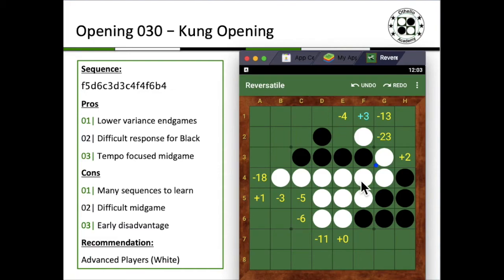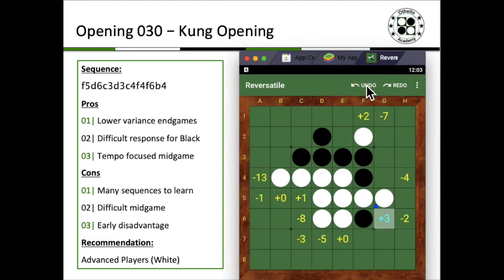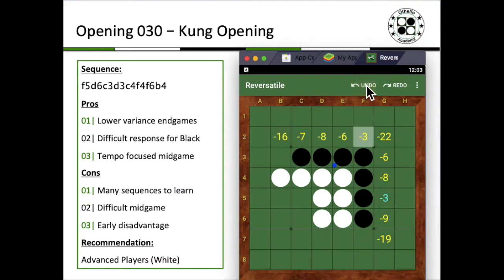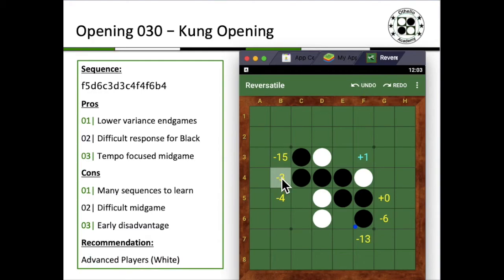On that note, I'll end off this video on the Kong opening. That is one variation you can consider playing — it starts off with b4 in response to the typical Stephenson opening. Thank you very much for watching and I hope you liked this video.